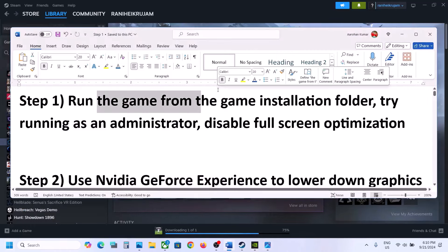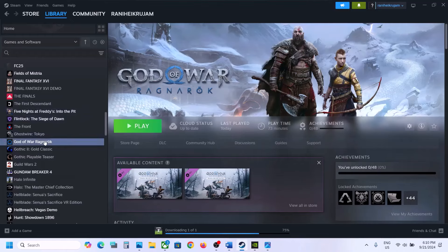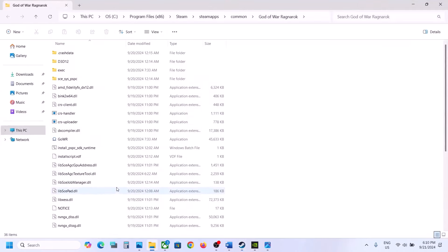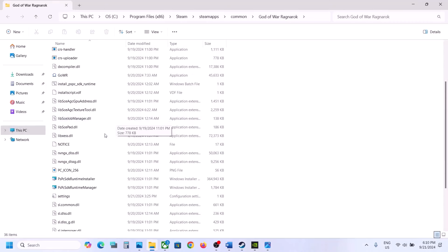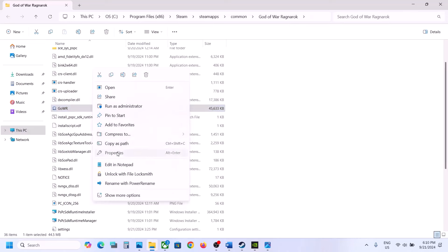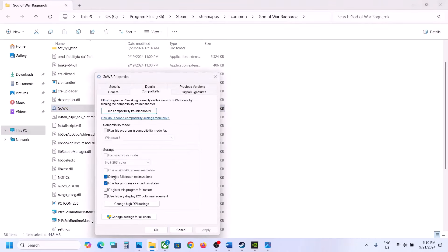The next step is to run the game from the game installation folder. Right-click on the game, select Manage, then click on Browse Local Files. It will take you to the game installation folder. Select the game EXE file and make a double-click to launch. If that does not work, right-click the game, select Properties, go to the Compatibility tab, and put a check on Run this program as an administrator, then hit Apply and click OK.